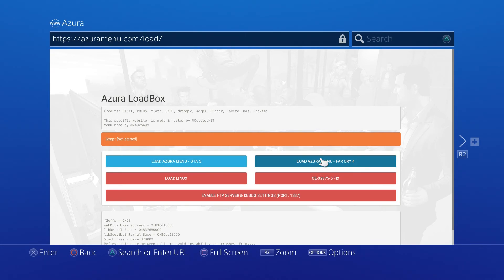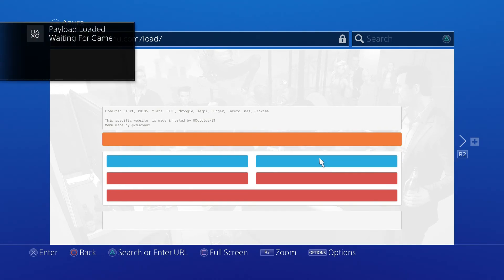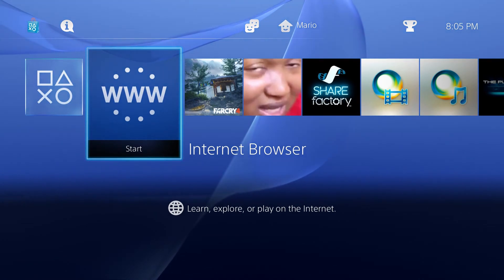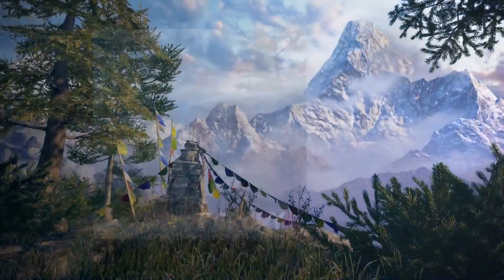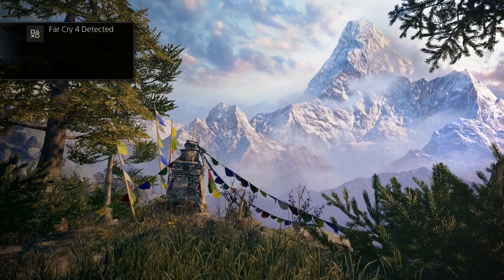All you need to do is click on the Far Cry 4 option and wait a few seconds. You're now going to see 'payload loaded, waiting for game.' Press the PS or home button so the internet browser continues running in the background, then go over to Far Cry 4 and boot that up. Once Far Cry 4 loads up it will give you some prompts and you'll see 'Far Cry 4 detected' - that is exactly what we're looking for, and it's now setting up the environment.